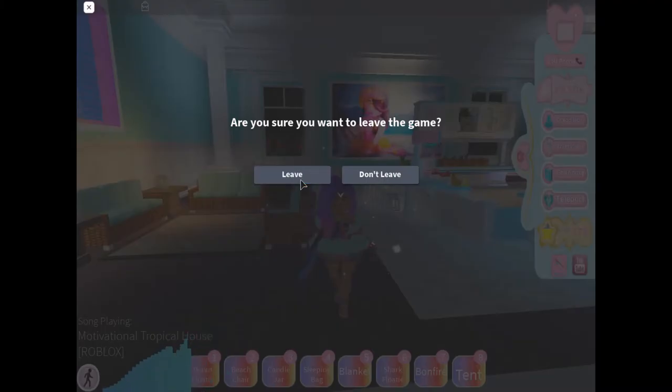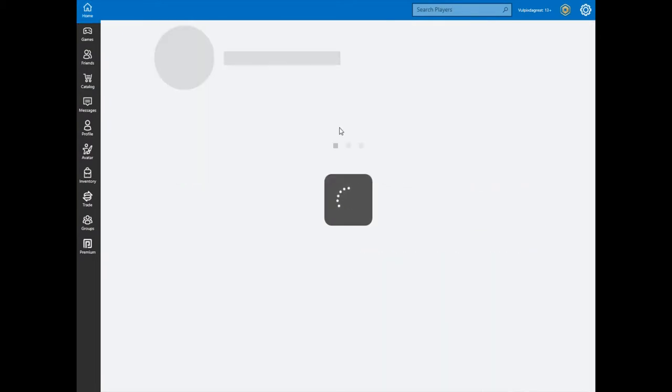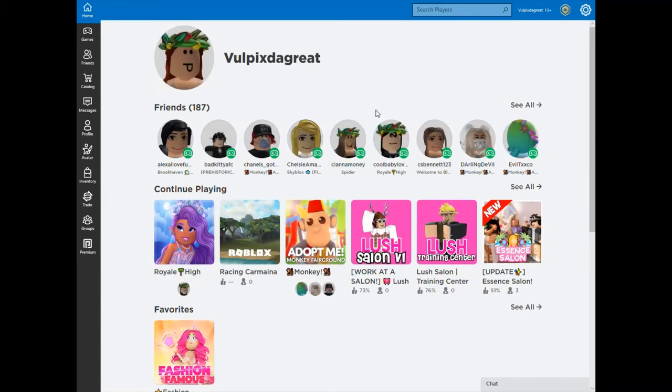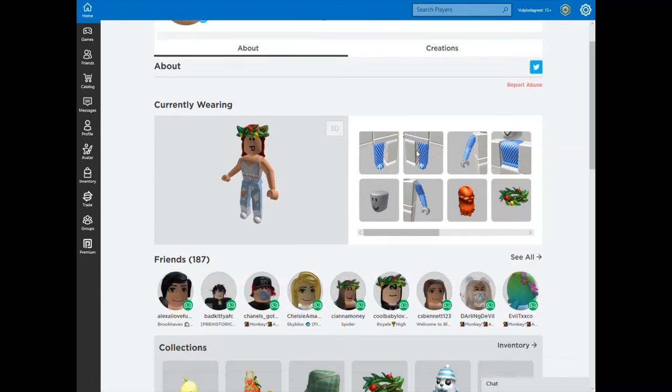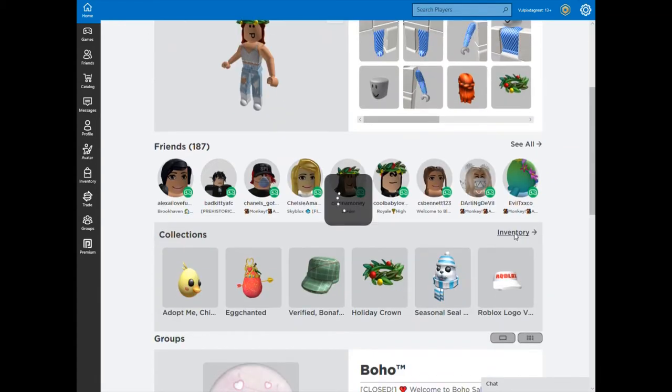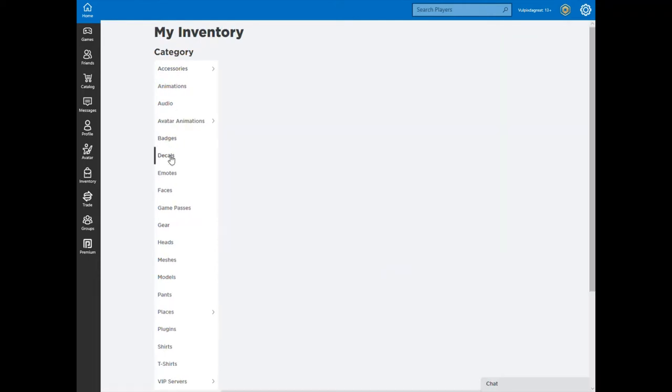We're going to first leave the game. You can just click on home, and you can do this on your own profile. You just need to find someone who has a profile with a decal on it. You can use my profile if you need to. Just click on your profile, scroll down, click on inventory, and then categorize it into decal.